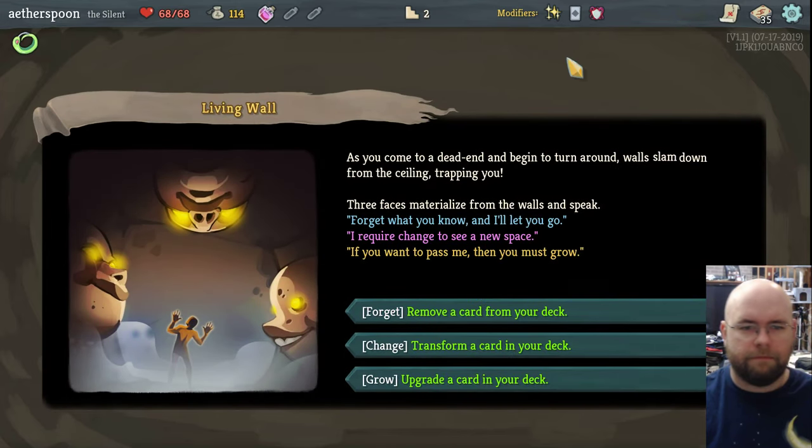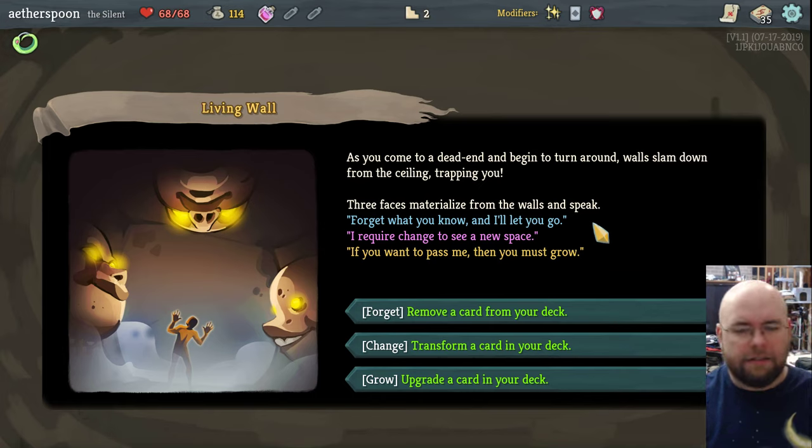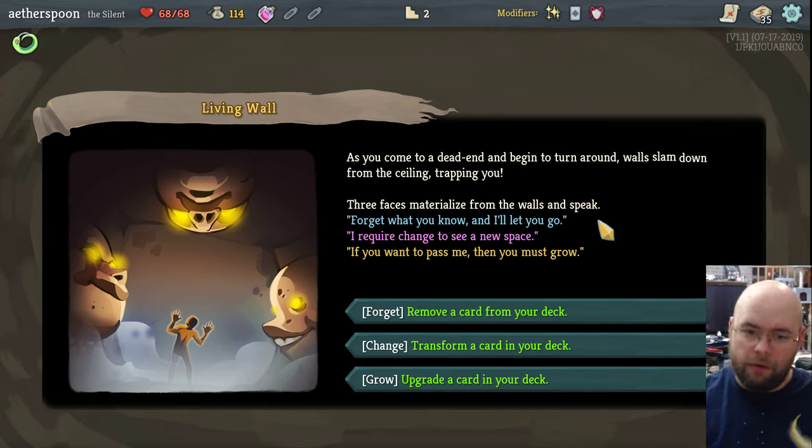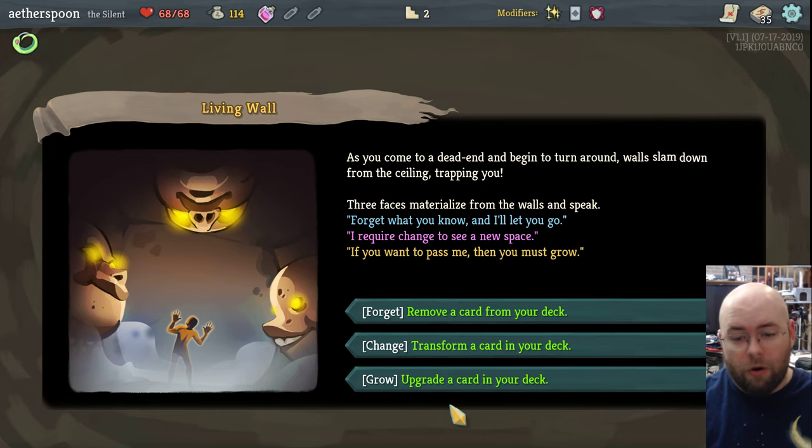This is a random room. 'As you come to a dead end and begin to turn around, walls slam down from the ceiling, trapping you.' I love the little effects they have. By the way, I have Slay the Spire set to 120 frames per second but I'm recording at 60 because YouTube can't display more than that. Three faces materialize from the walls: 'Forget what you know and I will let you go. I require change to see a new space. If you want to pass, then you must grow.' So either I can remove a card, transform a card, or upgrade.